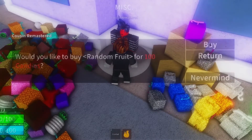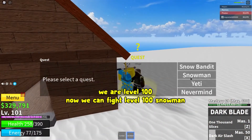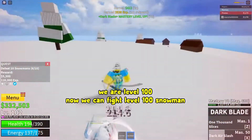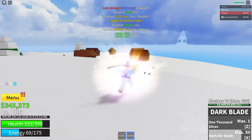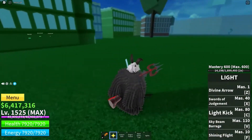If you fall into the sea while using your Devil Fruit power, you'll suffer a significant amount of damage. By holding the Fishman Race, the damage is minimized. As soon as your level surpasses that of an NPC or a player, Logia Fruits, also known as Elemental Fruits, will provide you immunity to their attacks.